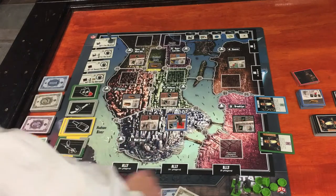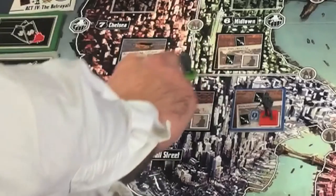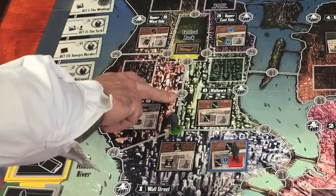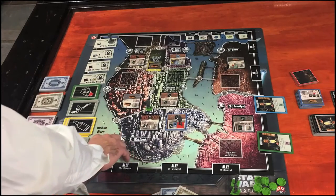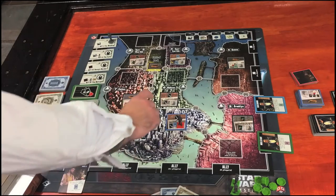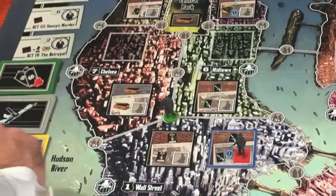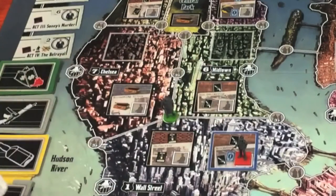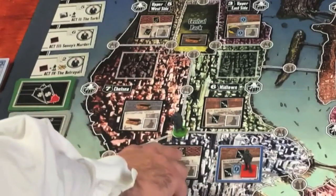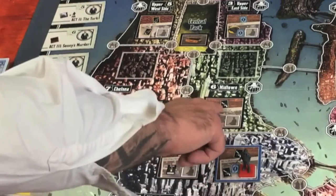The next thing you can do is place a family member — the round base guys — on a family member spot. Some spots are marked with a three-plus, meaning they can't be used in a two-player game. When you place a family member, he is adjacent to two or three different territories and gets the icon at the back of every business he is connected to — so he might be able to launder money, draw two job cards and pick one, and grab guns.